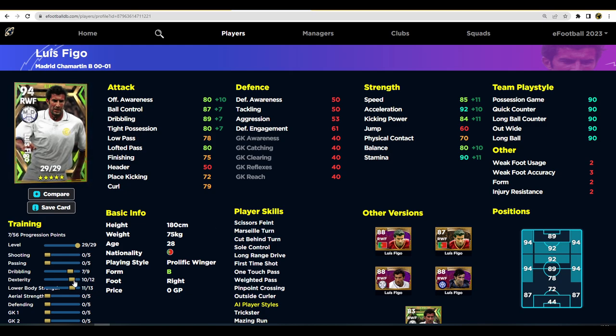If you leave seven points into dribbling, keep dexterity at 10 and lower body at 11, you could pump more stats into passing to get his lofted pass up to 85. You probably don't even need 90 stamina and 85 speed, so you can bring him on par with some of the better crossers in eFootball v2.4. That said, I would have liked to see more dribble-centric player skills — the one touch pass and way to pass suggest you should pass with him a good bit.